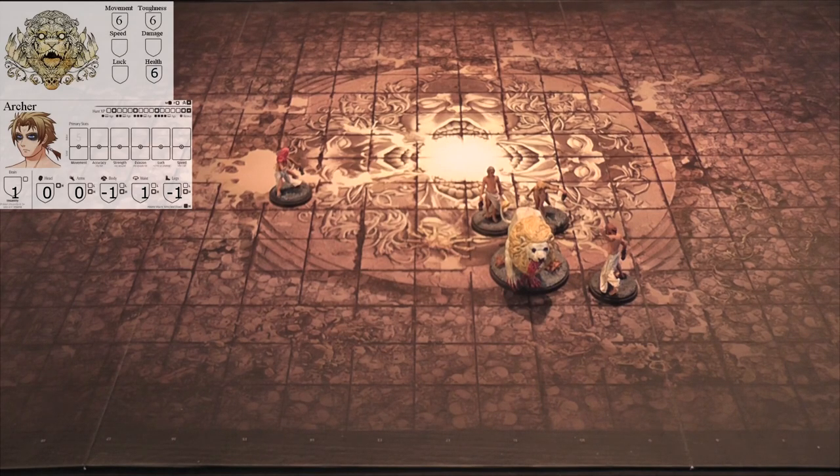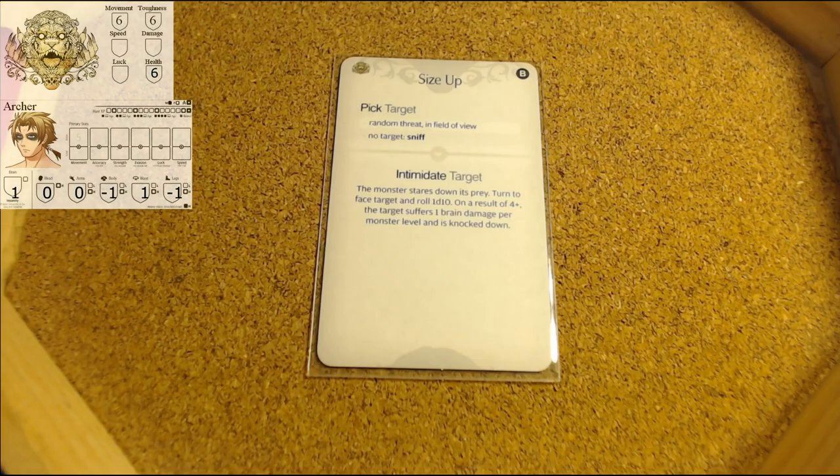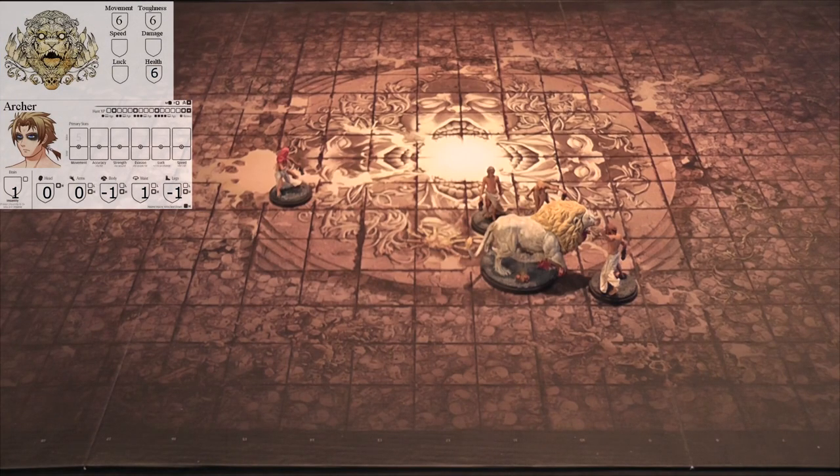There's nothing I can do with survival here. The monster stares down its prey - turn to face target and roll a d10. On a roll of four plus, which we did, the target suffers one brain damage per monster level and is knocked down. Per monster level for the prologue lion, it's still a level one lion. So Archer will suffer one brain damage.